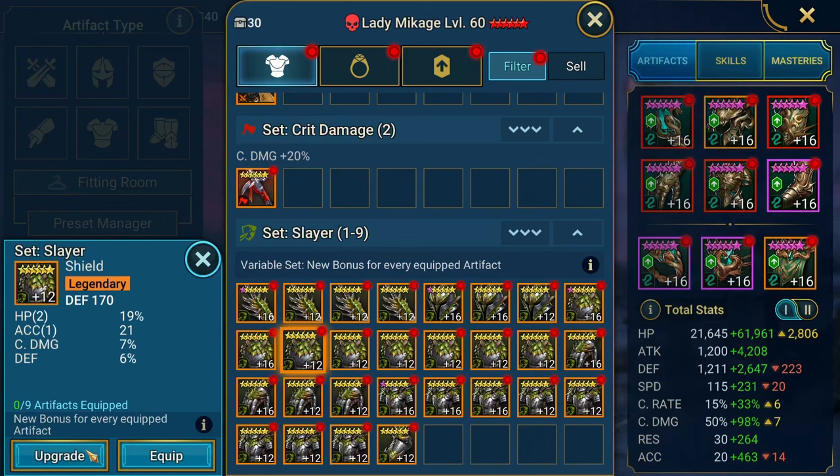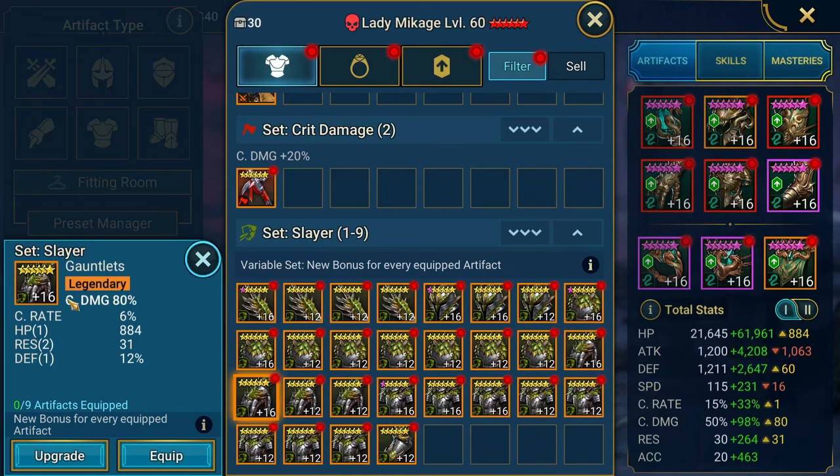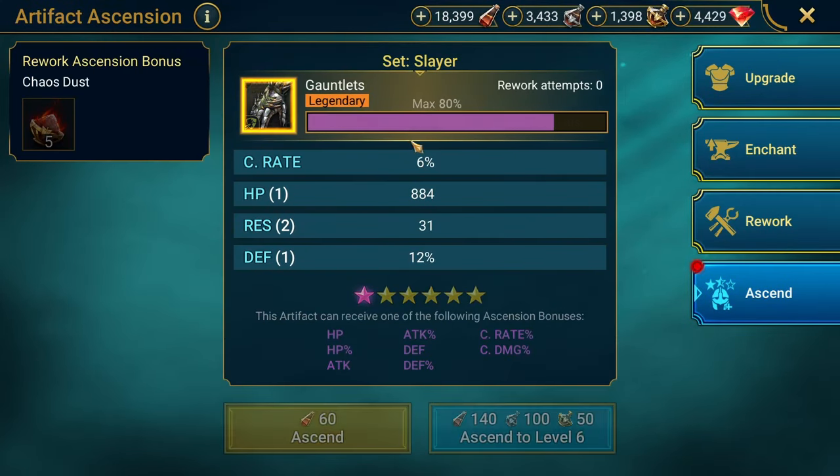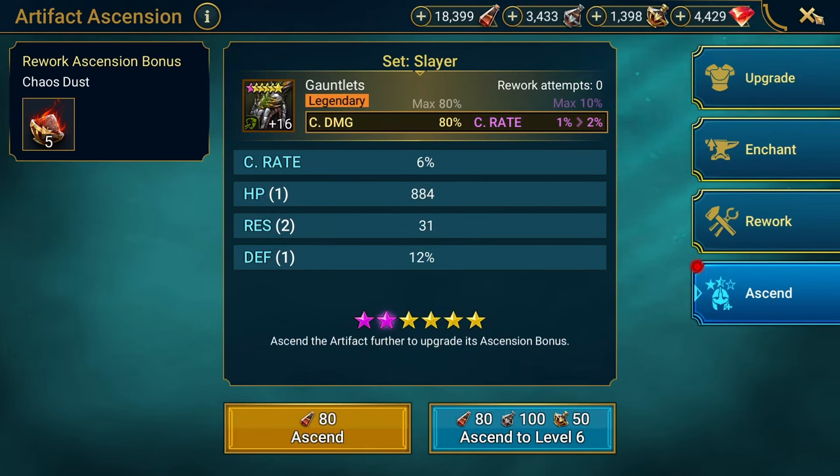Triple HP. What is Marius — is he an HP-based champion? I forget. Double res, crit damage, HP percent, double accuracy, accuracy, flat attack, flat accuracy, or flat HP. Defense percent with attack percent — I hate those redundant stats, they don't pair well together. Crit damage, flat HP, double resistance. Defense — everything but crit rate. But these are gonna be my only crit damage gloves, and we get crit rate.